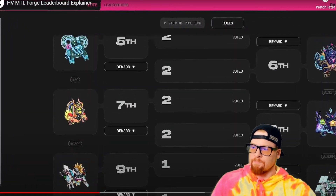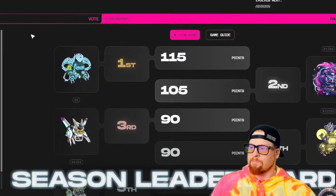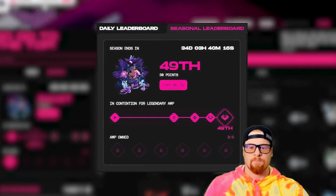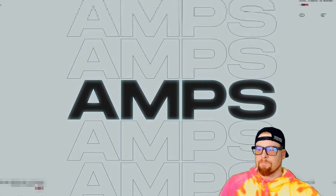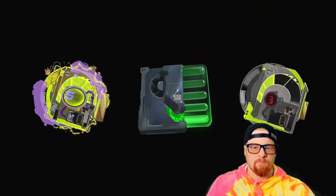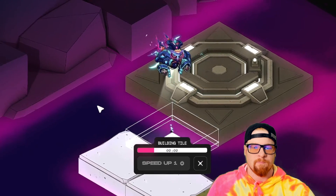There are two leaderboards: daily and seasonal. The daily ranking shows the highest-voted forges of the day — when the timer runs out, your daily rank grants you points based on placement. The seasonal leaderboard lasts three weeks. After each three-week season, forges are rewarded with an important upgrade called amps. Amps come in five possible rarities tied to your global rank, and you'll need at least three amps of any rarity to unlock the next evolution.